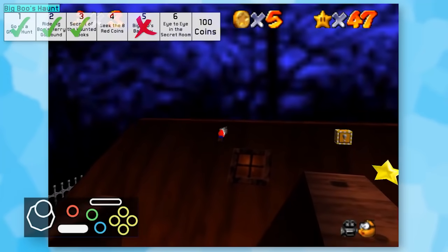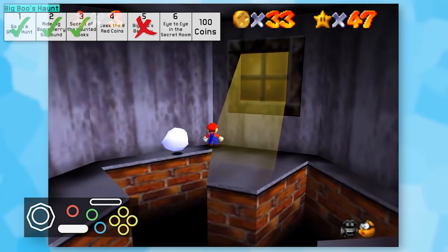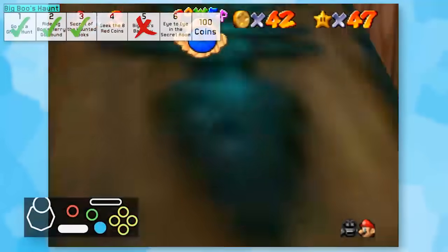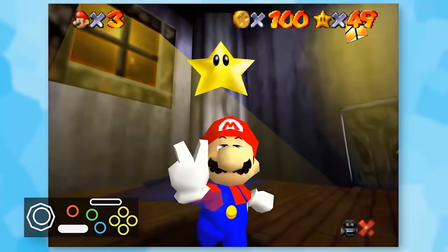Maybe there's a way to do Star 5, but I don't know how. The last things I tried were 100 and red coins. These two stars were extremely time-consuming and annoying, requiring a lot of trial and error, but you could get them both. I am ready to move on from this stupid level.